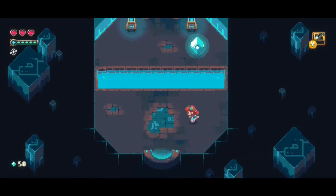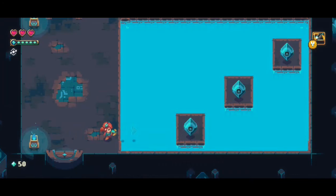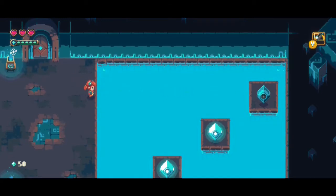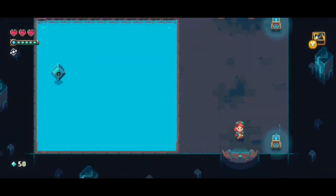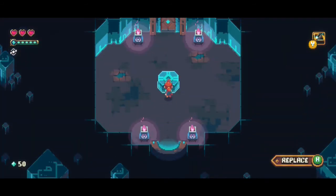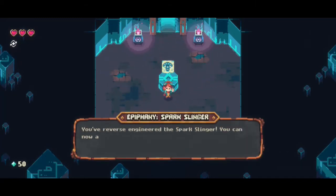All right, all the abilities are coming together. There's a lot of charging up here. There we go. Reverse engineered the spark slinger.